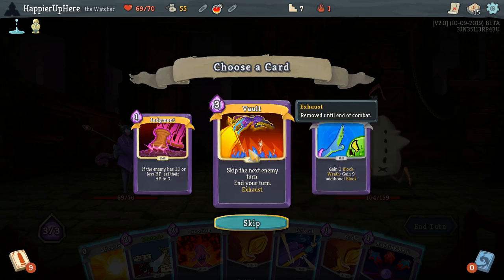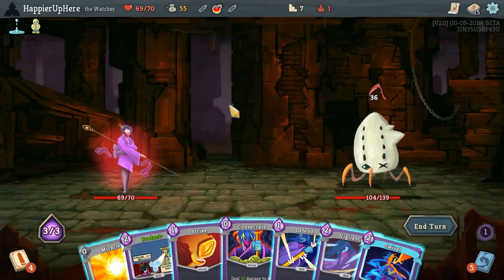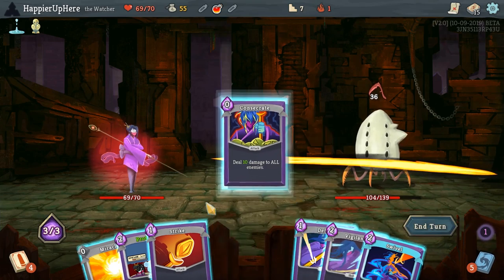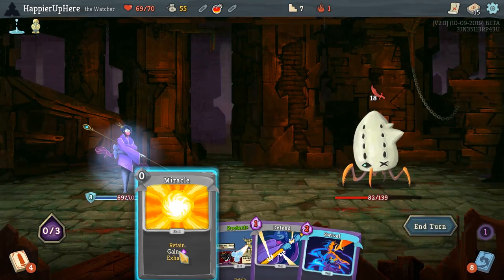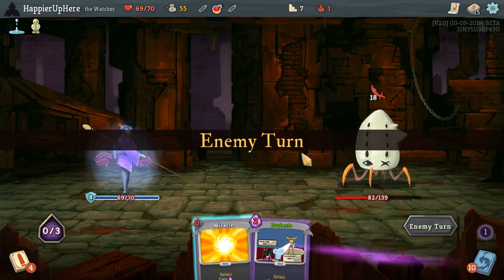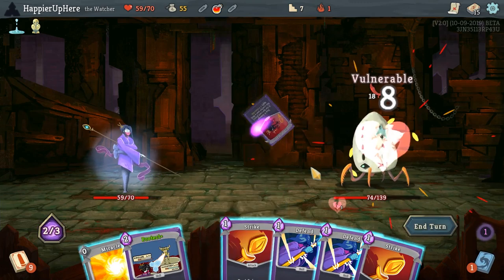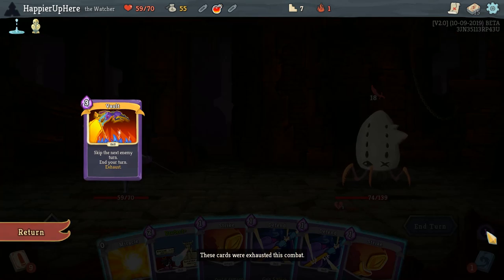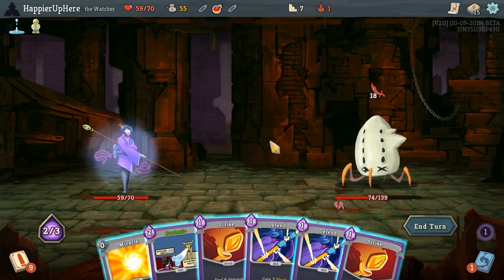Let's do Vault and skip this turn. Now we can do Vigilance to get out of this. Let's do Consecrate, Strike, and Vigilance. I could Miracle another defend but I don't think I need to. That Vault thing was interesting. Let's do Crush Joints — wait a minute. Vault skips the next enemy turn, but he still attacked this turn. That's probably a bug or an unintended consequence. Let's just do Protect here.